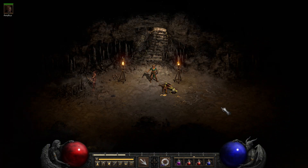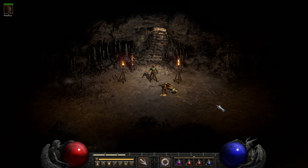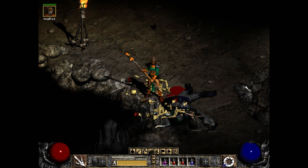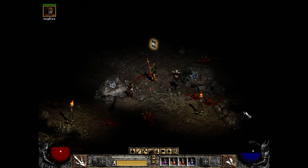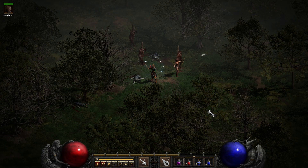Here we are in the Stony Field, and now we're in the Underground Passage on the way to the Dark Forest. Just all the character models look really, really cool. I think we're still in the Underground Passage here, pretty sure. Yeah, Underground Passage and heading into the Dark Forest.